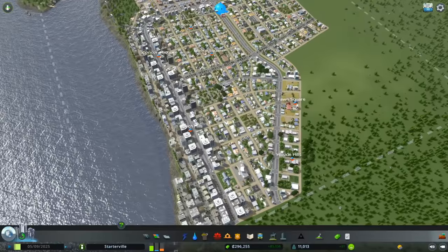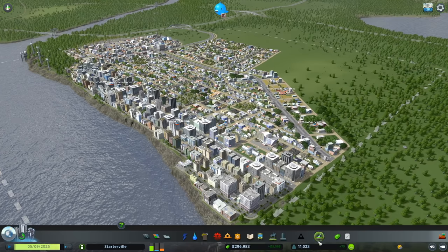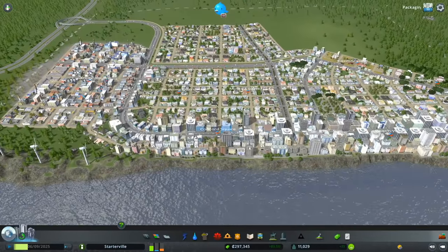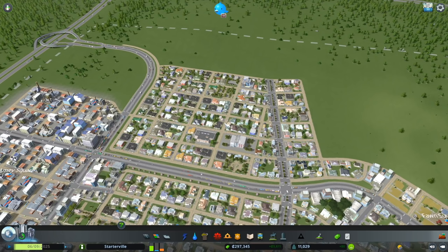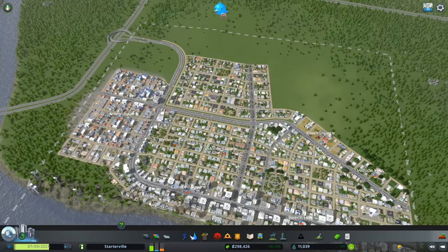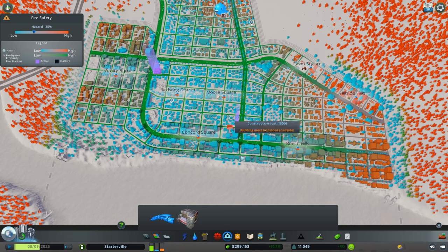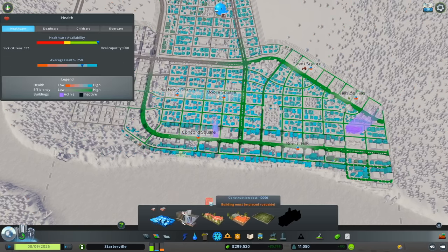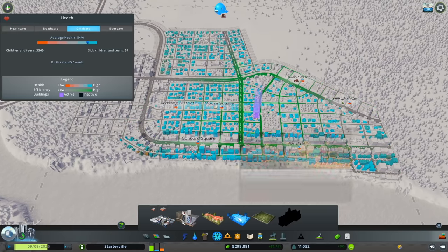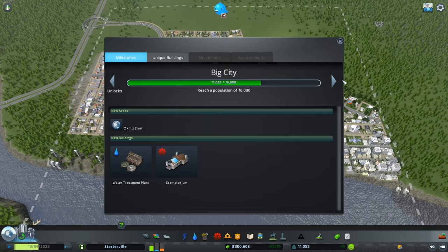Let's take a look at what we have so far. I was letting this run while setting up the recording and we've gained population — we're at roughly 11,000 right now. We've got a lot of choices about where to go from here. We've got two small police stations, one fire department and one fire station, one clinic and one hospital, one child health center, one elder care center, a cemetery, and a number of milestones we want to reach.